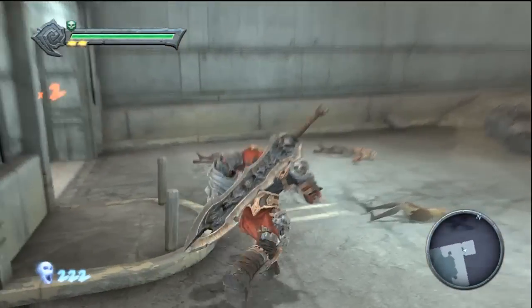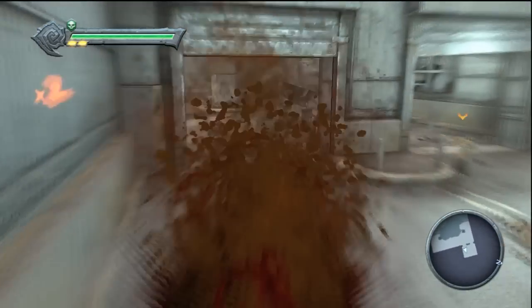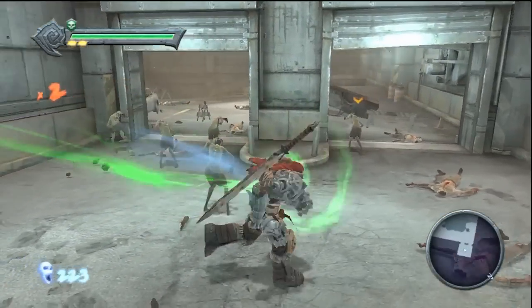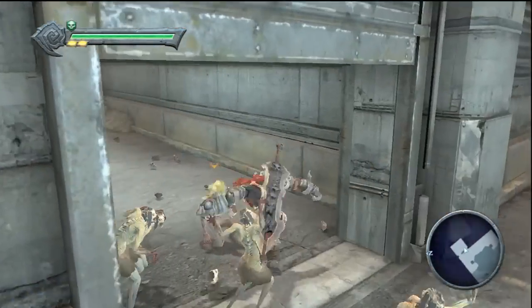That's the tricky part - you don't want to use your swords because you might kill too many and then there won't be enough. So you want to use flinching moves. Then you kill three and a bunch of them start getting up, and that's what you want to do.